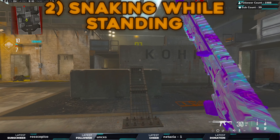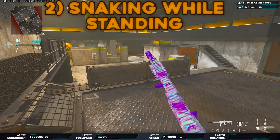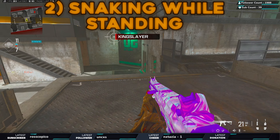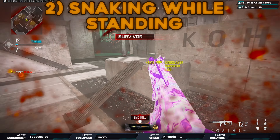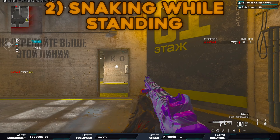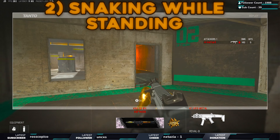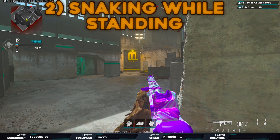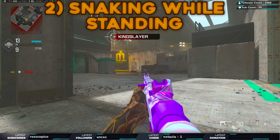One time snaking while standing is really effective is when you're on high ground. You're not going behind cover and snaking — you're standing on high ground, snaking to get information, and then acting on it. You can snake using the high ground itself and then jump off and kill. The other scenario is if you're out in the open with no cover: instead of being a standing target, just make it harder for them to kill you. When they come around the corner they won't expect it and you can get that bailout kill.